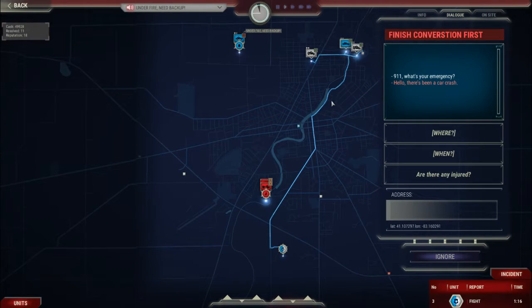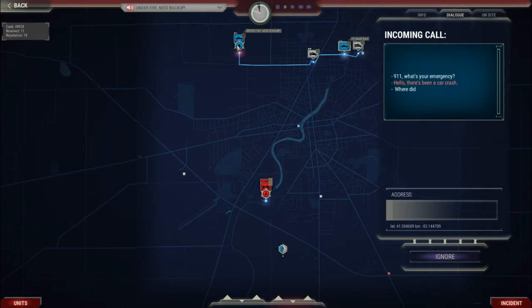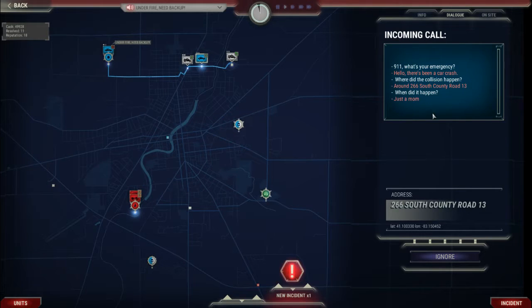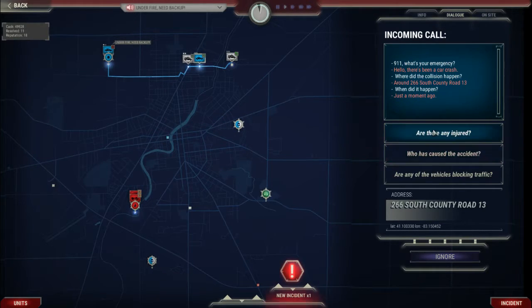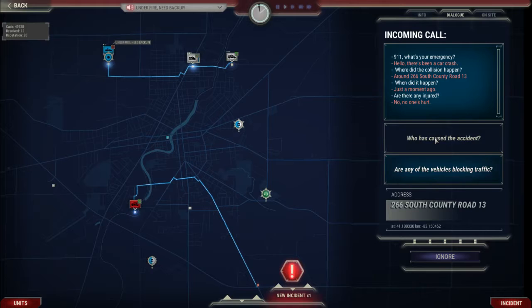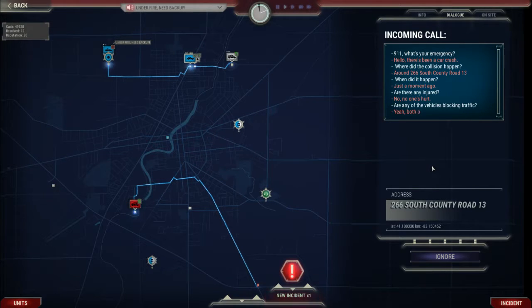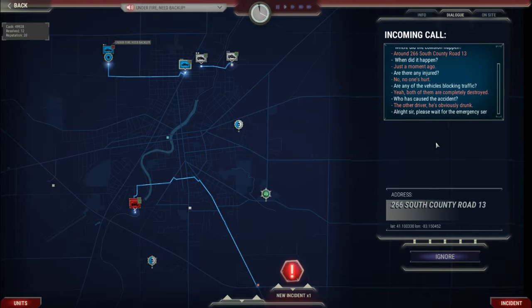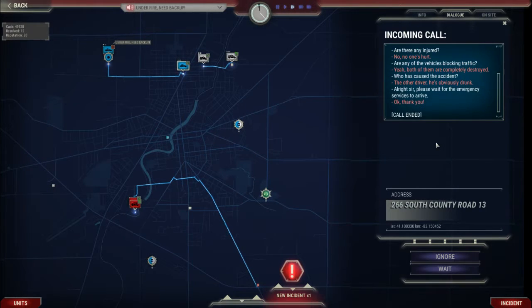9-1-1, what's your emergency? Hello, it's been a car crash. Where did the collision happen? Around... When did it happen? Just a moment ago. Are there any injuries? No, no one hurt. Are any of the vehicles blocking traffic? Yeah, both of them are completely destroyed. Do you know who caused the accident? The other driver — he's obviously drunk. Alright sir, please wait for the emergency services to arrive. Okay, thank you.